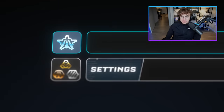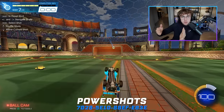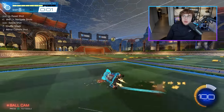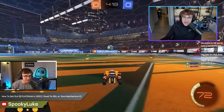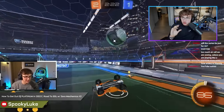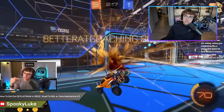Moving up to platinum, the first mechanic I would recommend is power shots. If you can just stay on your side of the field and boom the ball away when it comes onto your side, you'll get through plat one and plat two. Maybe you'll start to slow down at the higher platinum ranks, but on my road to SSL: stay on your half of the field, learn how to time a powerful clear by front flipping into the ball, barrel rolling, or other dodges. If you can hit the ball hard away from your side, that's one of the only mechanics you need at the start of platinum.